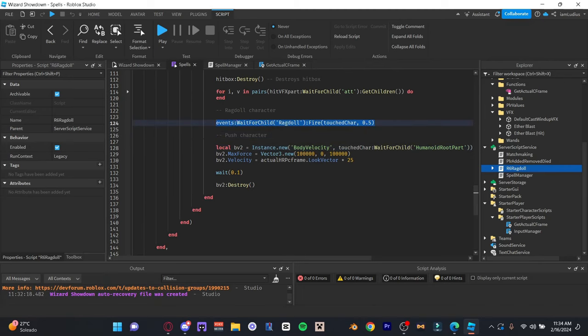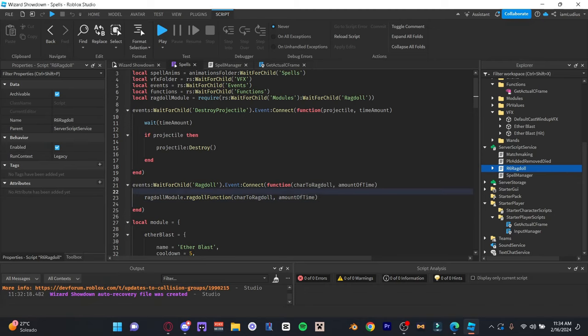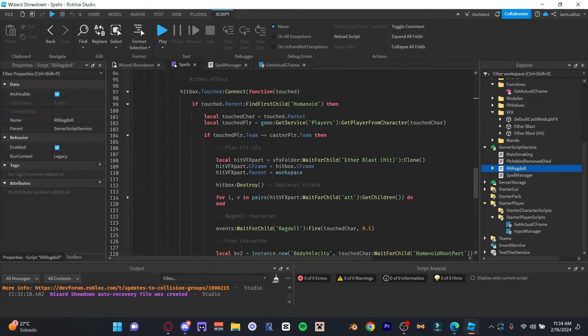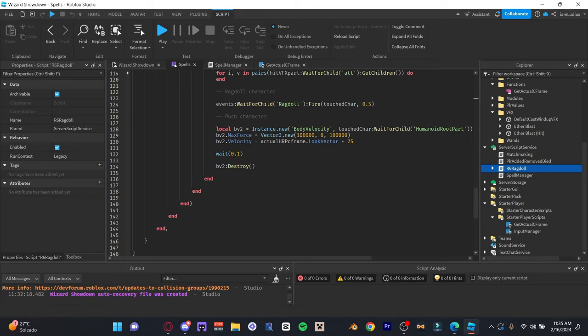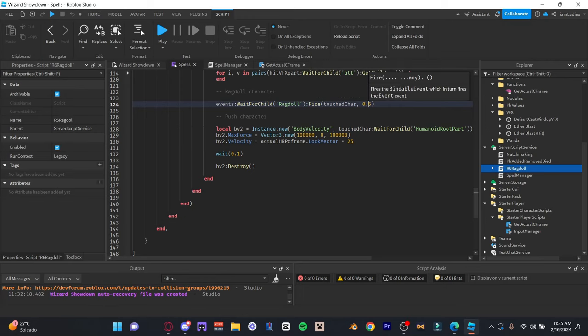I created an event that lets me ragdoll a player for a specific amount of time. I made events and functions to set the ragdoll duration because I'll probably be using this a lot more in the future. My script connects to the system that the original script author made, and that's the beauty of scripting - if you know what you're doing, you can adapt what others have done to work exactly how you want.